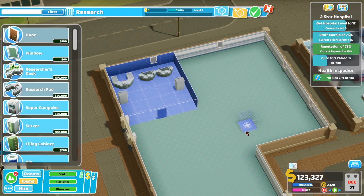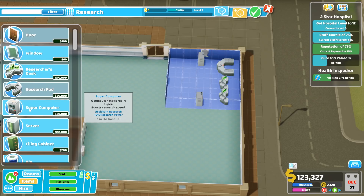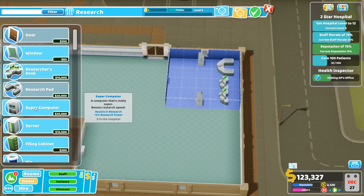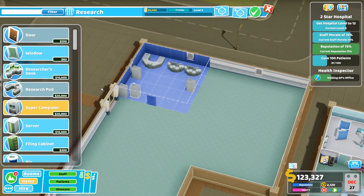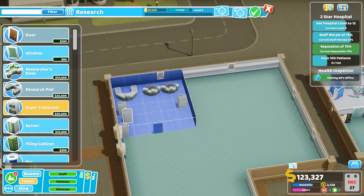Mostly supercomputers - because supercomputers give you a lot more research speed. The reason I want more supercomputers in here is so that I can research faster, and the reason I want more of these desks in here is also so I can research faster.